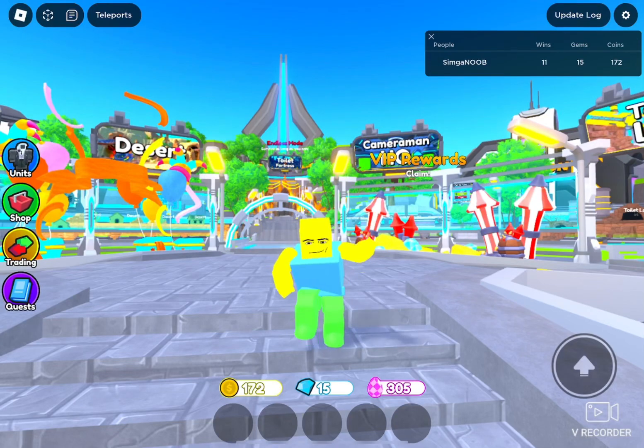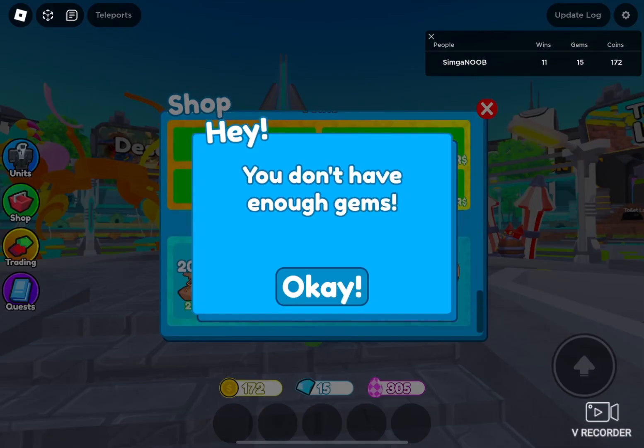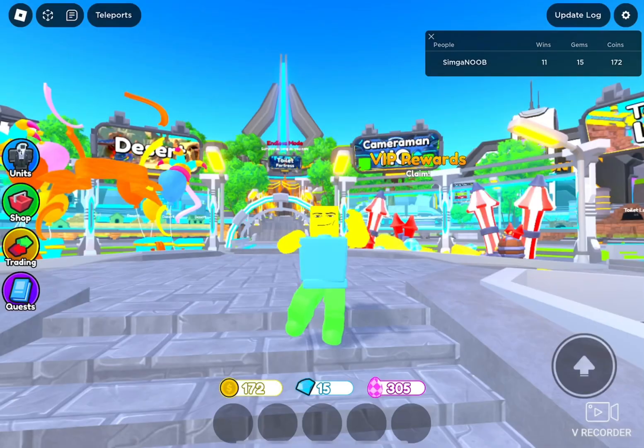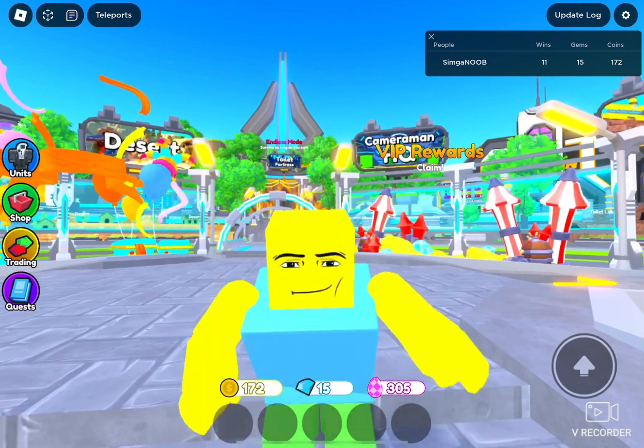How to get hyper upgrade titan speaker. First, get this crate and use luck boost to get him, or use gems — you can buy gems if you want him, or trade people to get him.